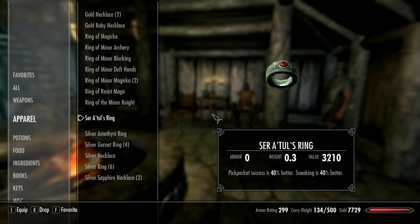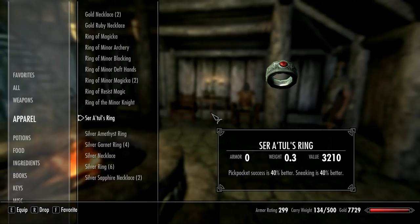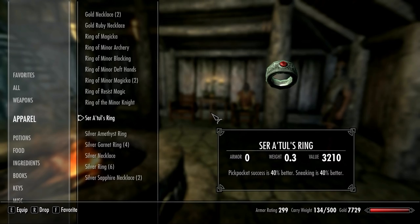I made this ring — I'm a master enchanter and it has two effects. The ring costs 3,200. The point is that when you get any item which gives you a higher pickpocket success percentage, it will help you start with pickpocketing because in the beginning it's quite hard.